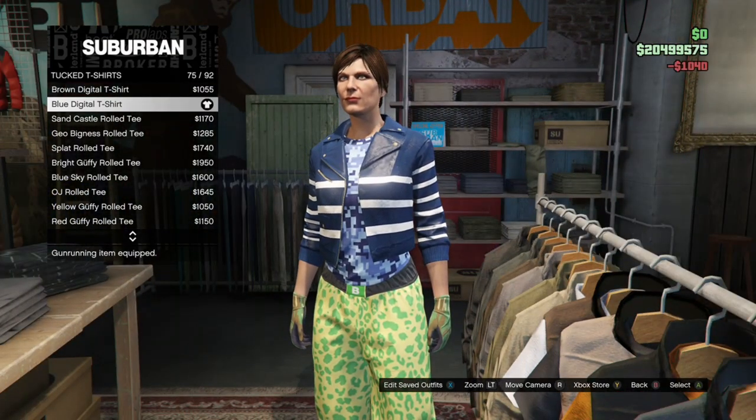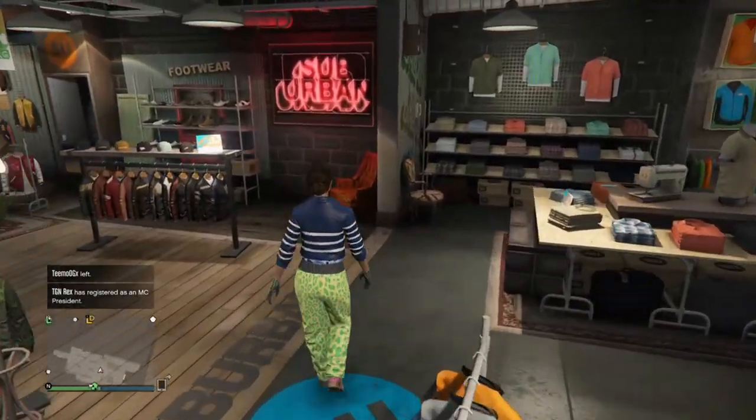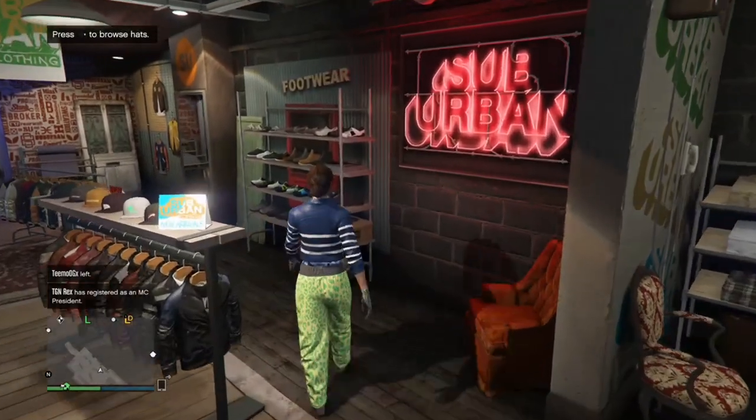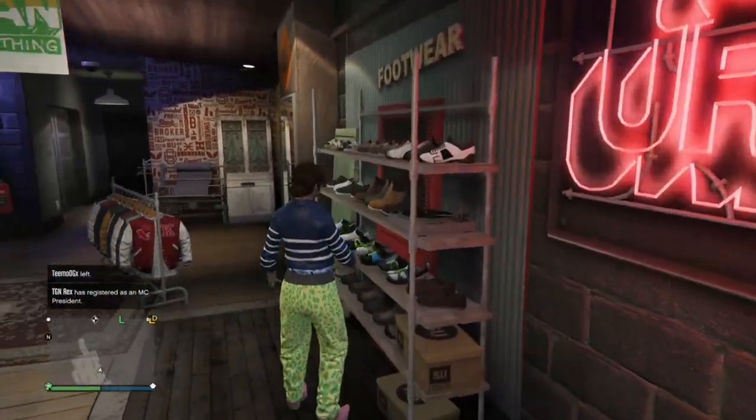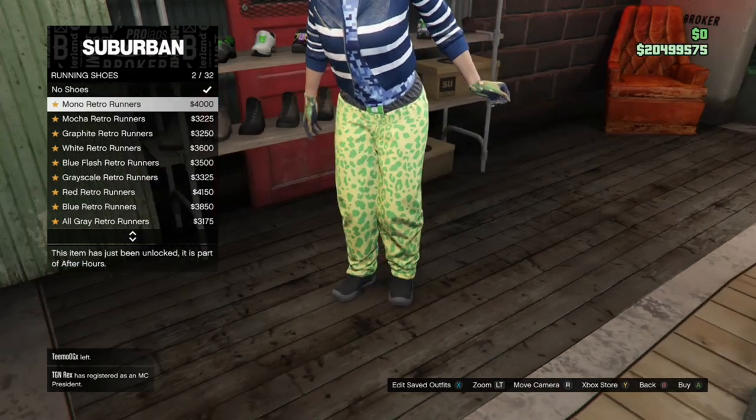It was number 75. Once you buy that, make your way over to the Shoes section, go to Running Shoes, and purchase the Mono Retro Runners, which should be the first ones.